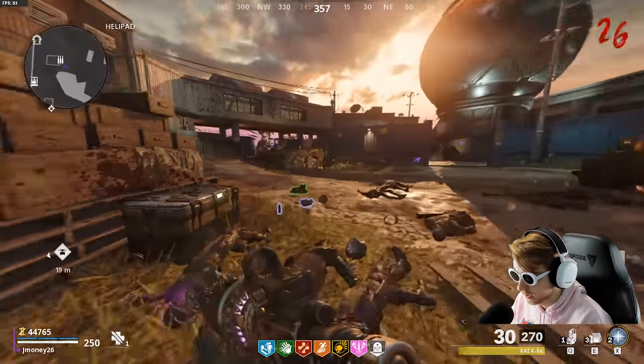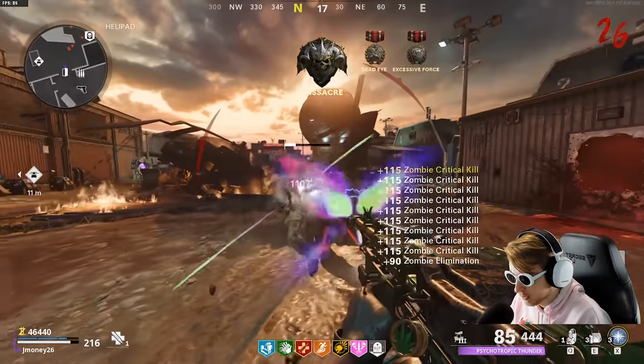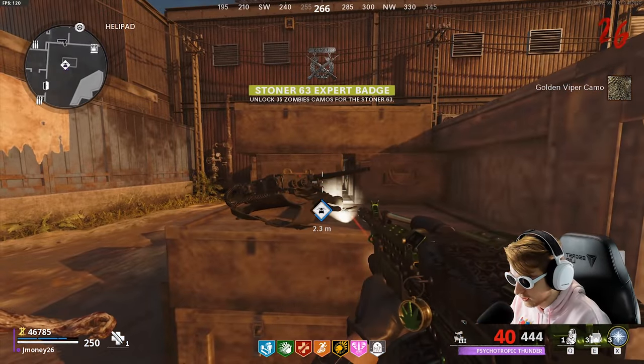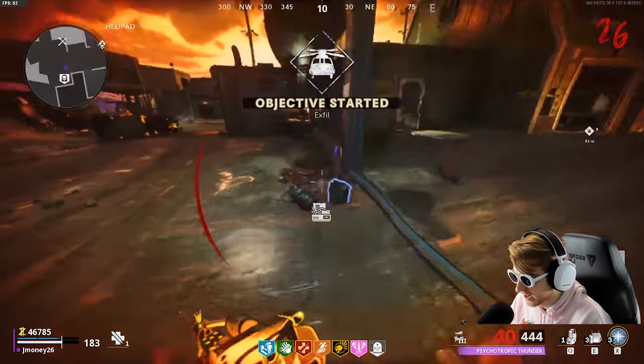We're just swimming in cash — just keep doing trials, I guess, until it deems we have enough crits. I feel like we got to be really close here. There it is — thank God. X-fill the second we get the camo. We're out of here.